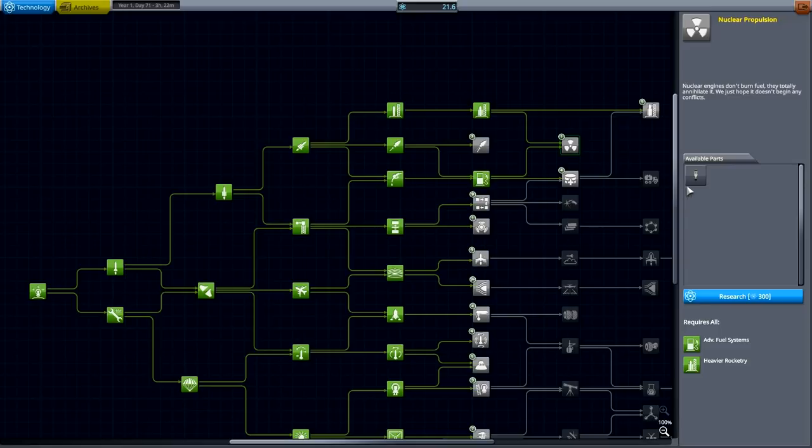I'm actually thinking about precision propulsion, but I'm gonna go with advanced fuel systems. They will give me the 1800 fuel tanks so I don't have to rely on this ugly tank we have. And the next one will definitely be the Nerva — I want to be getting that one sooner rather than later.